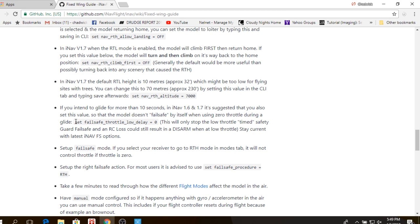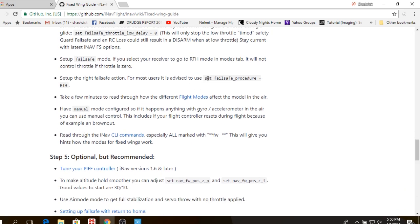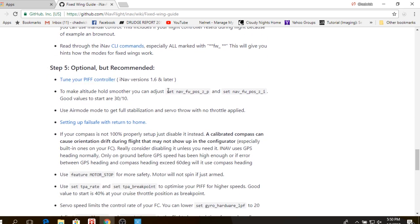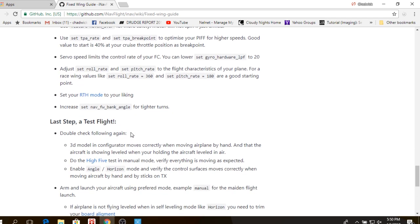I entered what's kind of like air mode even though I don't think you need it, but I put it in anyway. Failsafe and Return to Home procedures are in the GUI already. Down at the optional things, it tells you how to tune your PIFF controller, but this is based on 1.6 and now they have Auto Tune without documenting it. It does give you some different pitch and rate values to start with compared to defaults, which you can play around with.